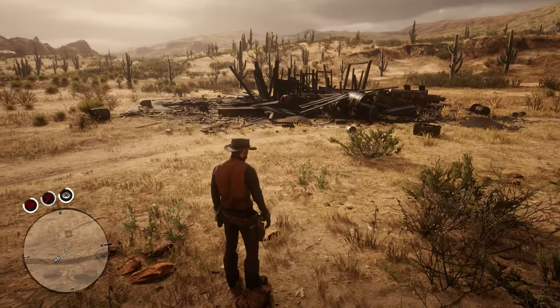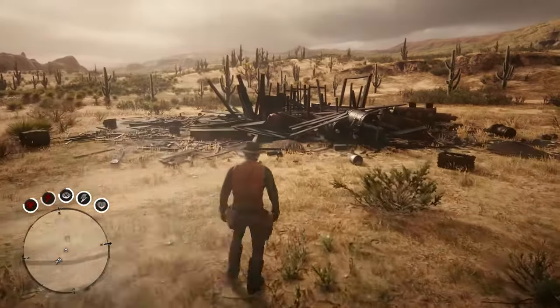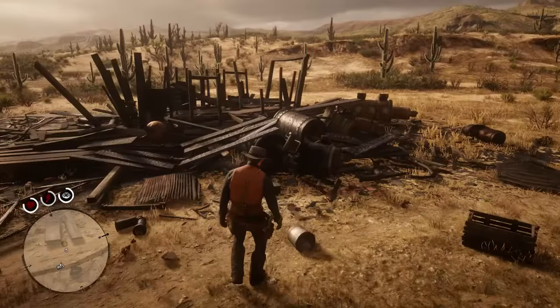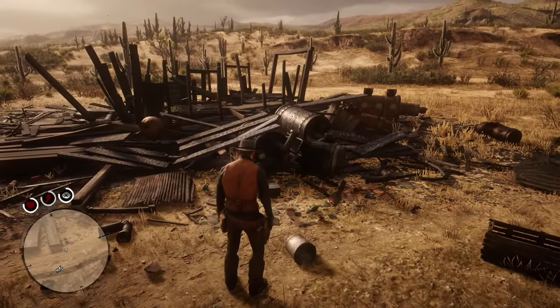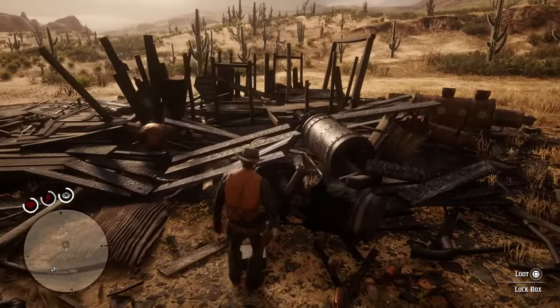So obviously you can see this blown up or burnt down building in front of us. When you move towards the building and use your eagle eye, you'll see a box on the floor, and this box is actually going to contain the recipe. Unfortunately for me, I already have this recipe, so I can't show you the visual of me getting it, which is a shame because it's not something I like to do.